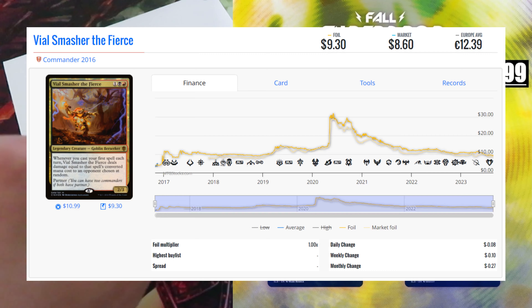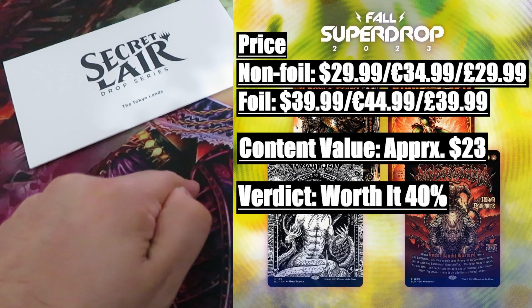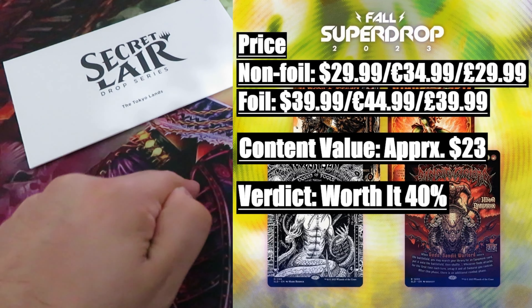Fourth drop: Keep Partying Hard — shred harder than you previously thought possible. A particular drop featuring four cards with hard metal-themed artwork. Price — two versions: non-foil $29.99 / $34.99, traditional foil $39.99 / $44.99. Content value approximately $23. The most valuable card in this drop is Commander 2016's Vile Smasher the Fierce, valued at around $9. Then we have Champions of Kamigawa's Godo, Bandit Warlord, valued at around $6. While the remaining two cards, Taveas's Vat and Jeska, Thrice Reborn, have a combined value of around $8.